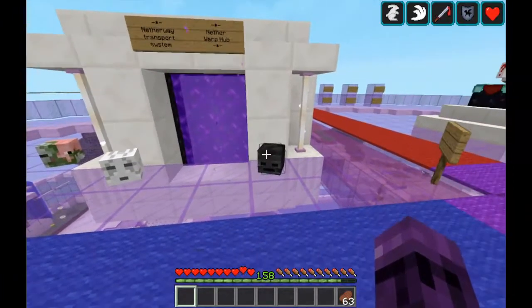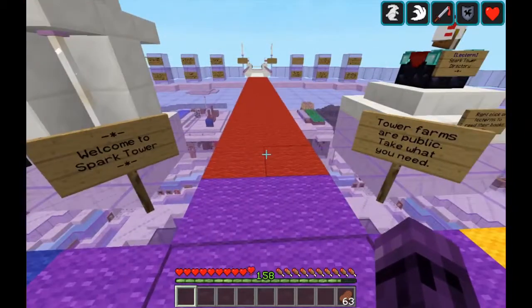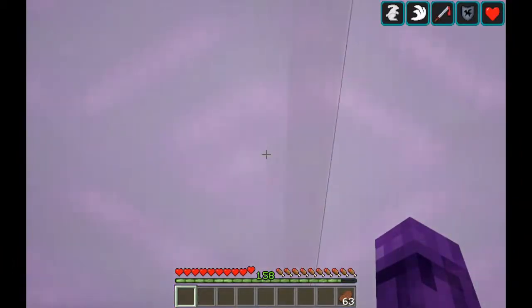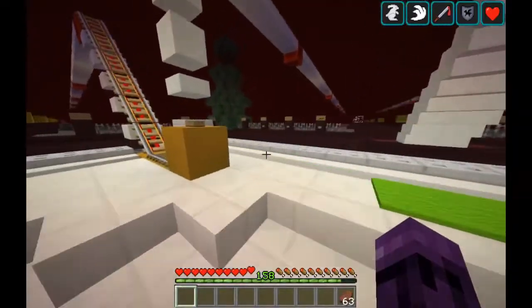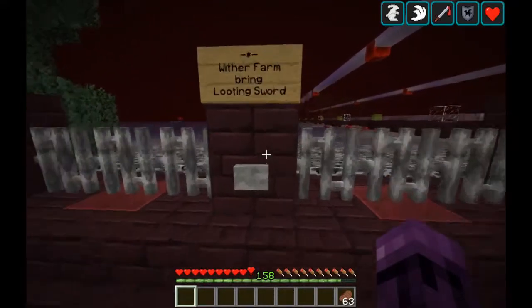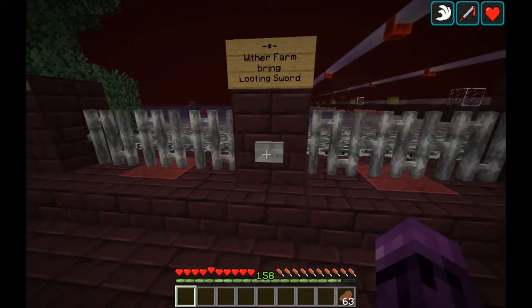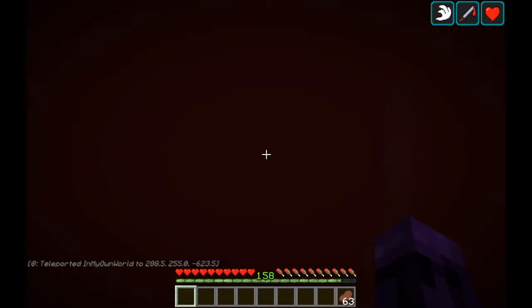In today's video, we're looking at the Wither Skull Farm. To access it, start at spawn and head through the nether portal. Once you're through the nether portal, you'll be at the nether hub. I know it says bring a looting sword — you don't have to, there's one waiting for you. When you push the button to teleport to the Wither Farm, you will appear about 300 blocks in the air. Try not to move; that way you won't smash yourself on anything.